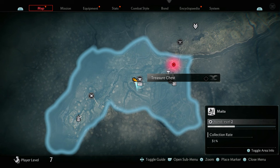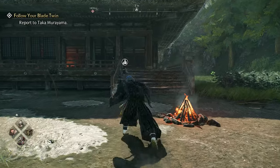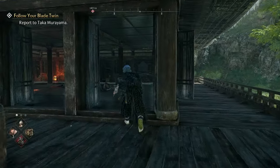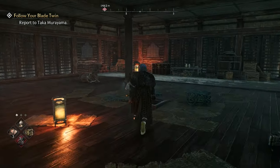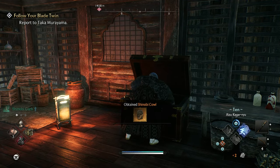The next collectible is a treasure chest inside the same area where the fugitive and public order took place. Once you have defeated the fugitive and completed the public order you'll be able to get the chest freely. Just come into the building — the chest is at the back — and open it up to get your rewards.